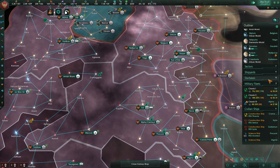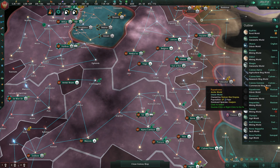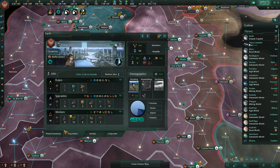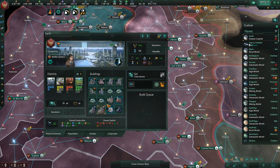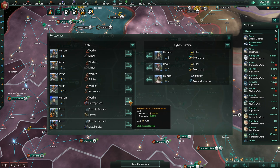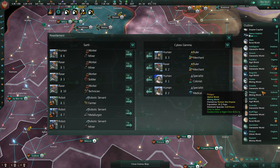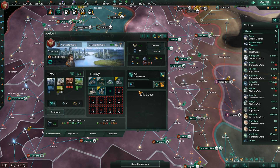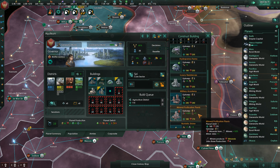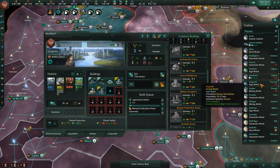Gideon has finished his Construction Queue. The Outliner is a little bit less chaotic as we begin here. I do have one Pop that I'm going to move to Cyborg's Gamma. Now let's go ahead and build a little bit more food. Mineral Purification Plants sound like a really good idea.